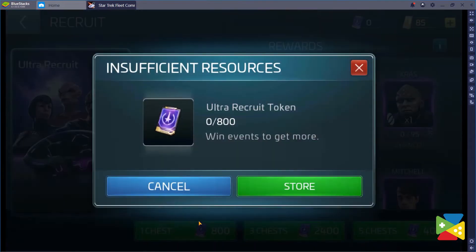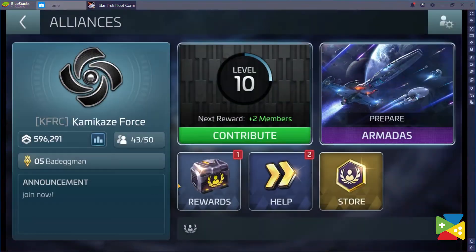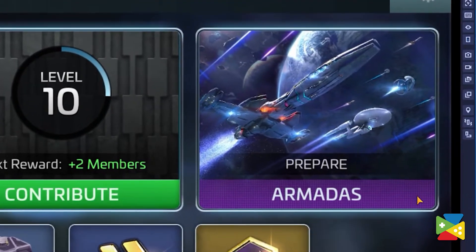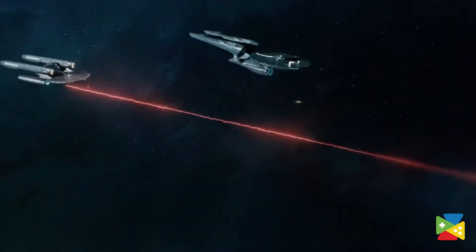They'll be the same tokens that are sold for real money, by the way. And finally, if an Alliance member purchases a chest, all members can benefit from it. So it's a good idea to join right now! Not to mention, the Alliance feature will soon receive an update called Armadas, which will bring large-scale PvP matches between guilds.